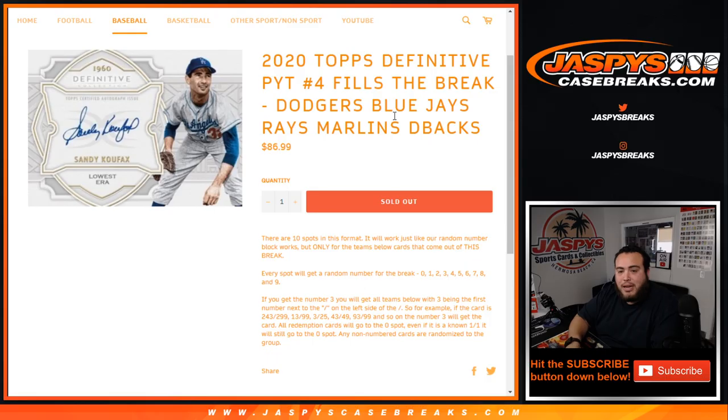You get a number from zero through nine. If you get number three, you'll get all cards with three being the first number next to the dash on the left side of the serial number. For example, if you get a card number 243 out of 299, the three is the first number on the left side of the dash. That'll be your hit — 13 out of 99, 3 out of 25, 43 out of 49, etc.